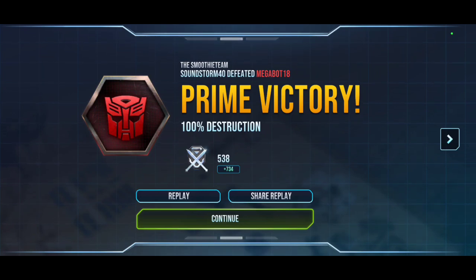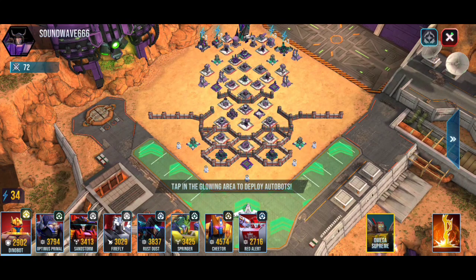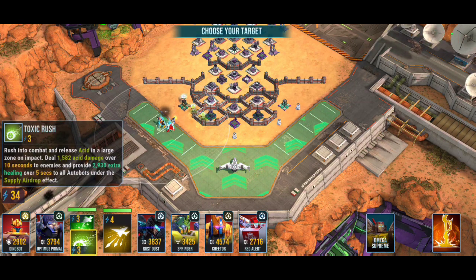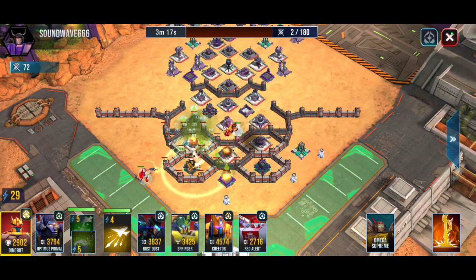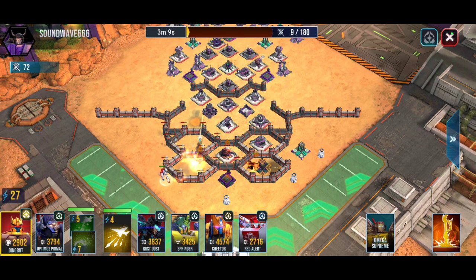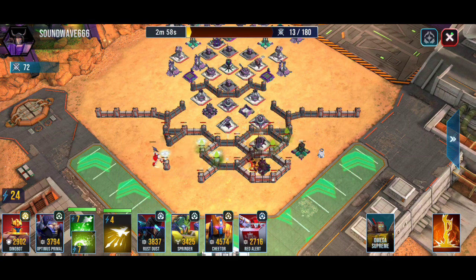I'm going to do one of the five fuel cell battles to get an extra battle in and get some more points. Once again I'm going to try and power level some of my bots — I don't want to use all of them, just a few, and by using a few I should hopefully be able to power level and get them some extra XP. Sandstorm and Firefly are going to do it. I have them staying away from a lot of the defenses so they can stay healthy — right now they both have full health, and that's the whole point: I don't want them to accumulate too much damage.